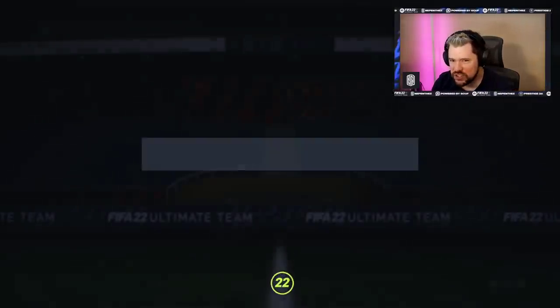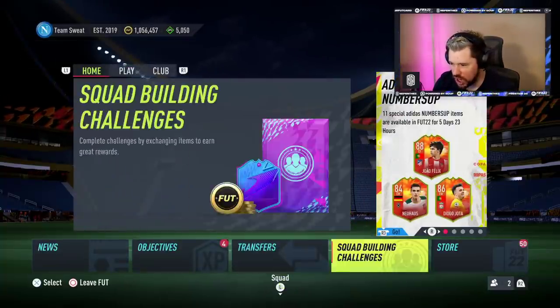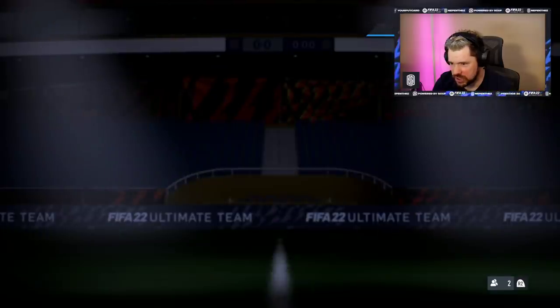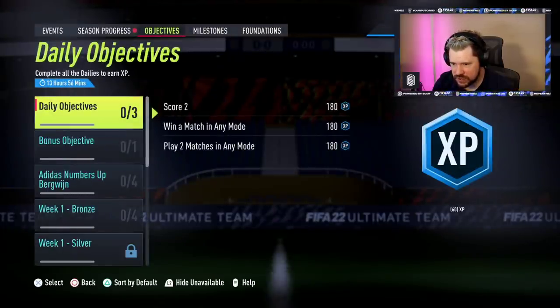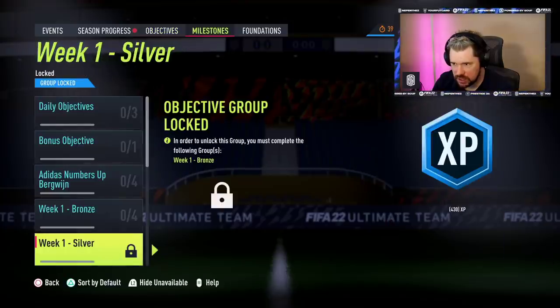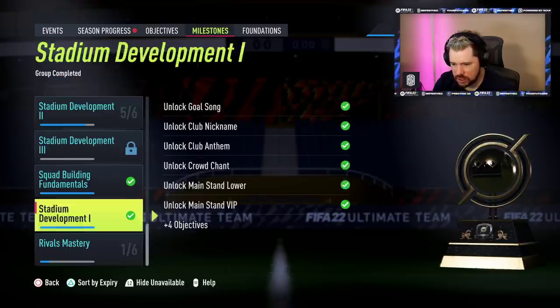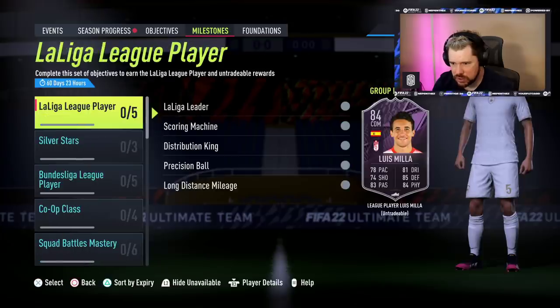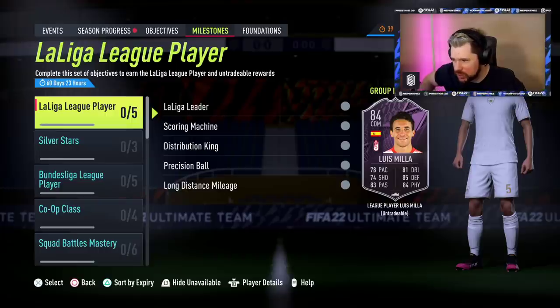Let's go and have a look at the objectives. Surely they've given us a cool objective for today, surely. New milestones — 100%. Objectives aren't there. Milestones... I don't think they're there. Oh wait, there is a new milestone — I told you, I knew it was coming.